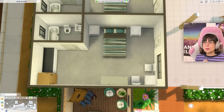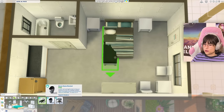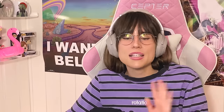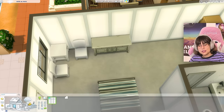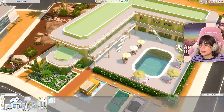My rules for this challenge: I must use items from the pack representing each room. If the pack doesn't have a specific item, like a dresser, I'm allowed to use base game — but only then. If I have a wallpaper I hate, I still have to use it. That's the rules. Let's start with the rooms!